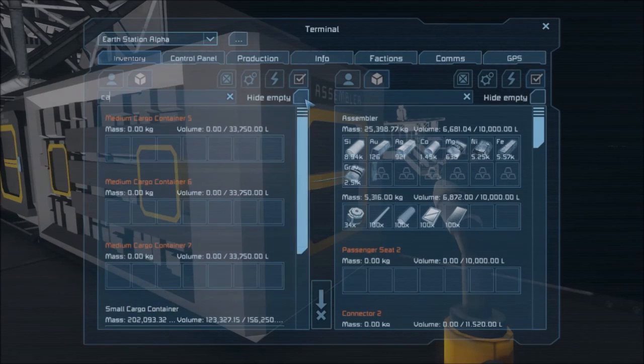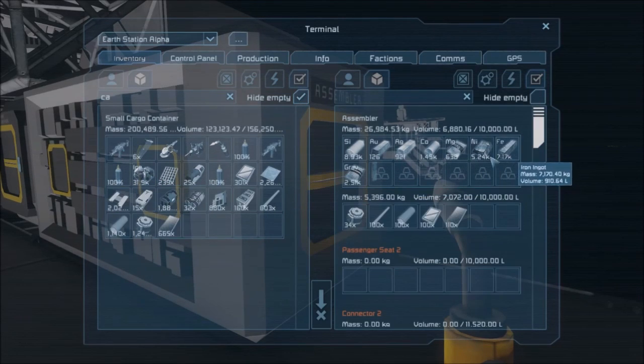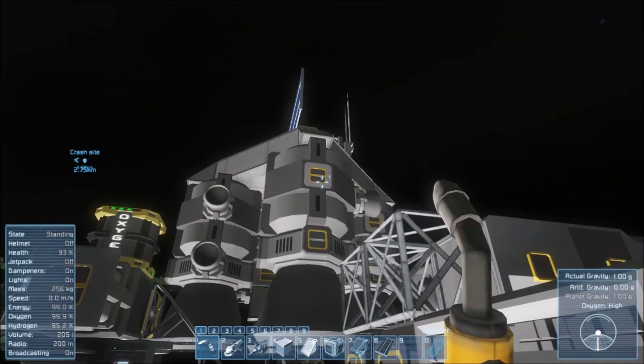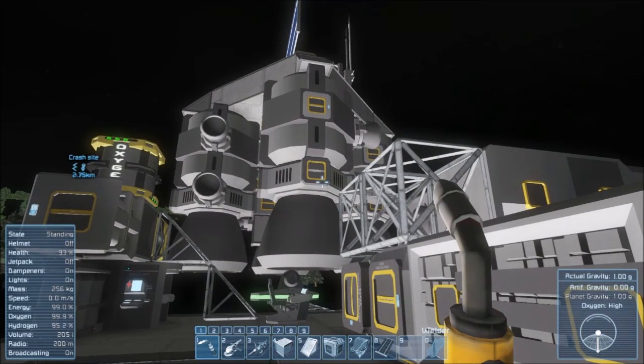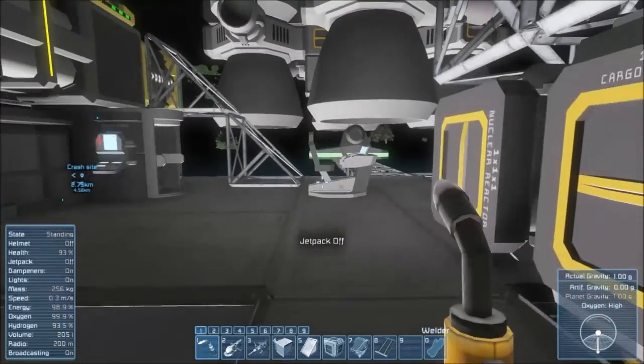Let's go look at cargo. It looks like I'm going to be down to just harvesting ice. At one point the assembler was completely full, so I actually had to put the iron there. It's down to just going back to harvesting ice and getting it up in there, until all the tanks are full, and we will be prepped for takeoff at that point.